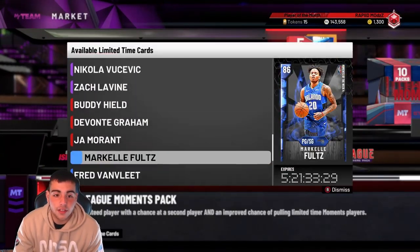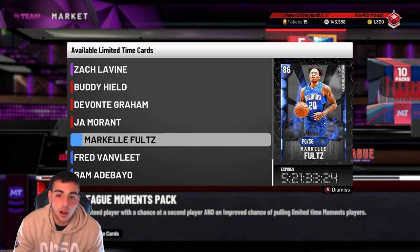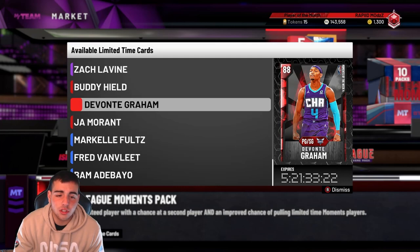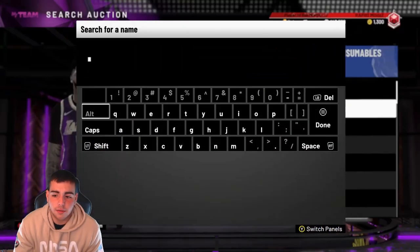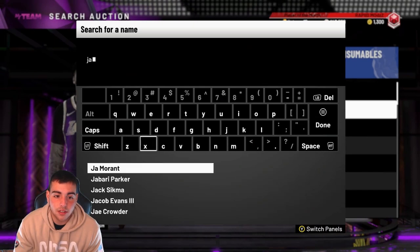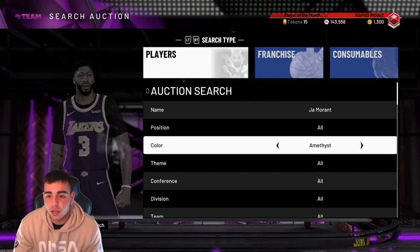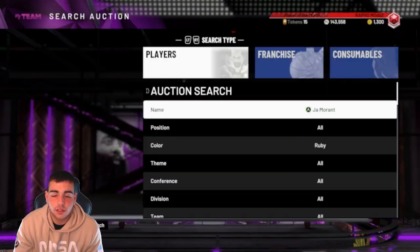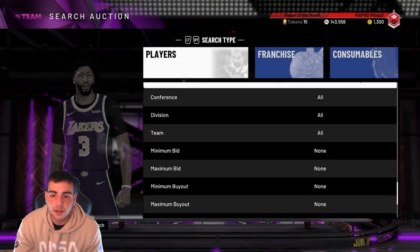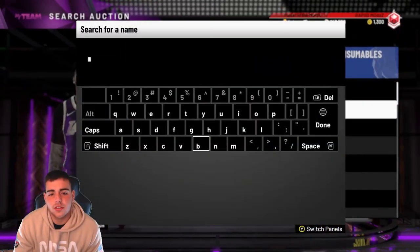Devontae Graham went off against the Knicks. We got the Ja Morant, you saw the Fred Van Fleet, we got a Markelle Fultz. No evolvable cards. Let's look at the Ja Morant — he's not on the auction? No way. Why is 2K so annoying? Seriously?